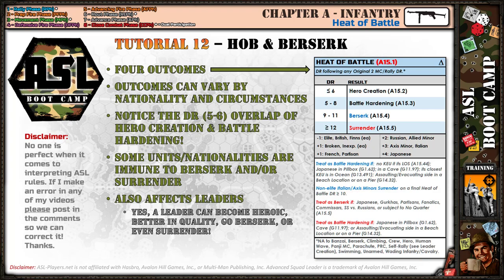One thing to notice on the table: if your final die roll on the Heat of Battle table is a five or a six, there's an overlap — you get two results. The unit battle hardens and a hero is created. If it's a squad, it goes up in quality and a hero pops out. If it's a single-man counter like a leader, his leadership quality goes up and he becomes a heroic leader. That's the sweet spot: five or six on the final modified die roll.